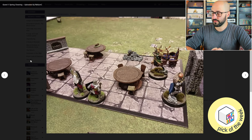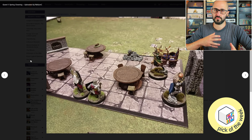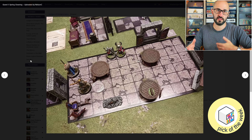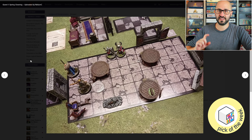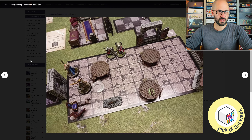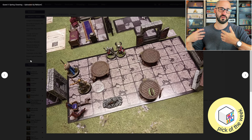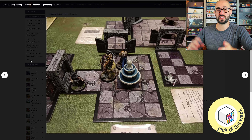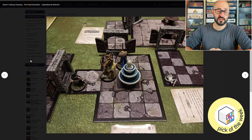Players spend action points to perform actions like moving, attacking, or using special abilities. Most actions involve some sort of skill check or dice rolling. The dice you roll when attacking depend on the type of attack and any gear or special actions you have. Facing matters in combat — you don't want your back to the enemy as that makes you more vulnerable, but sneaking up on enemies gives you an advantage. You can also combine action points to perform things like a power attack. When attacking you roll dice to meet a skill check, then deal damage which may be a set amount or determined by a separate dice roll.